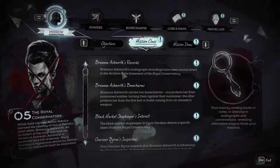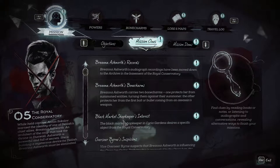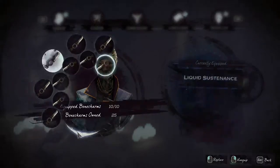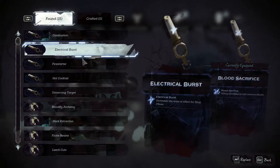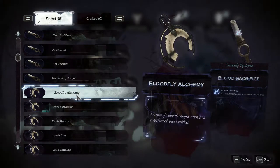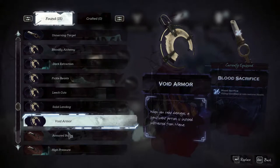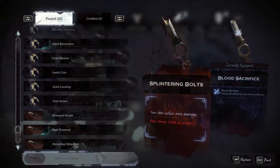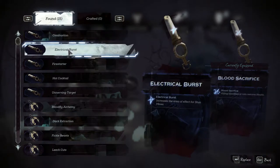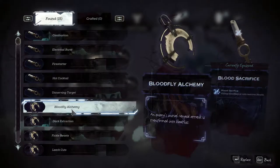Let's double check what we've got to do. Brendan Ashworth records. Brendan Ashworth Bone Charm - got that. The Black Market shopkeeper's interest - we've still got to do that. We've got Unnerving Target, Blood Fight Alchemy and Enemies, Fickle Beasts, Wolfhounds fight at your side - that could be interesting. That's definitely a niche one to have. Maybe I should get the ability to make Bone Charms, because I think you can combine lots of them, which could actually be quite handy.